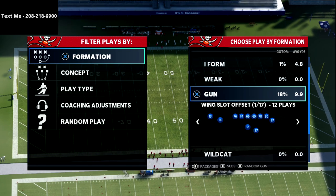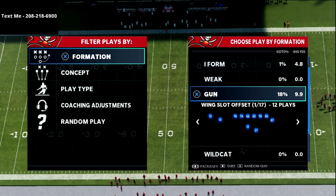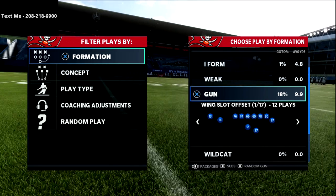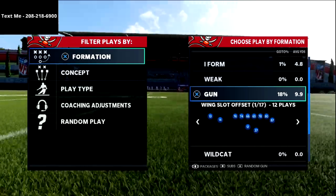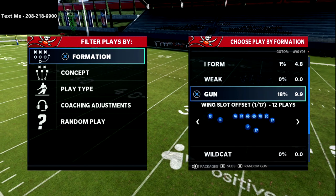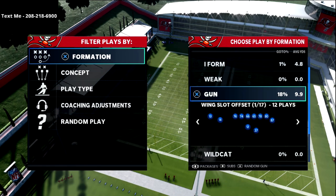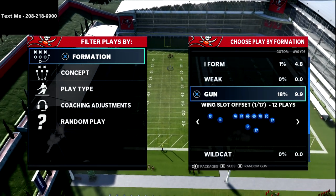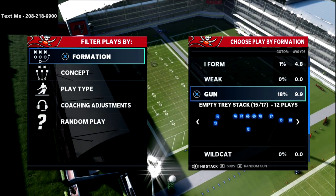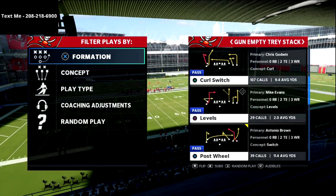I put together a guide of all my favorite route concepts — short side concepts, wide side concepts, compression concepts, and spread concepts that you can add to literally any formation in any playbook in Madden 22. It's a one-time fee of $15, lasts you for years, and we'll continue to update it every off-season with more route combos. The link is down in the description.